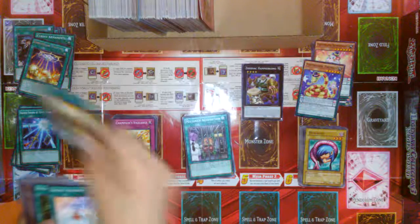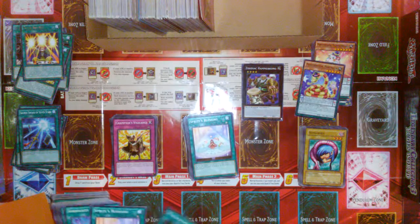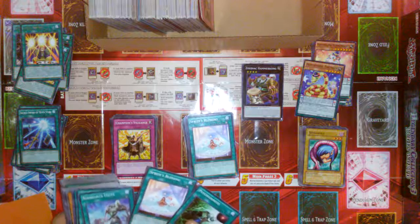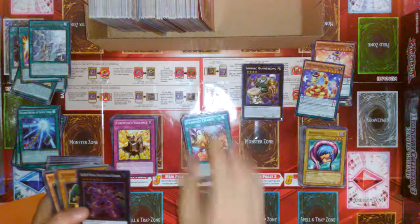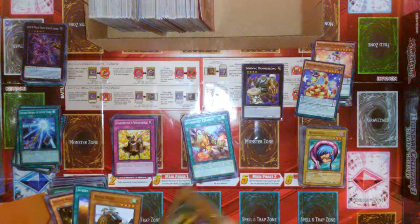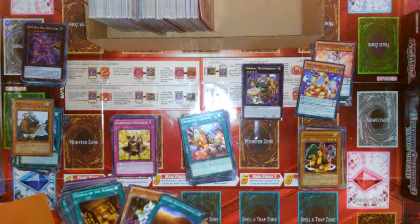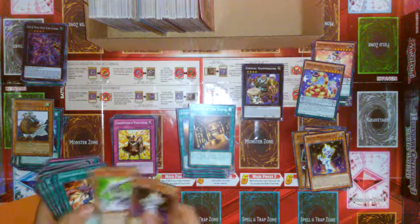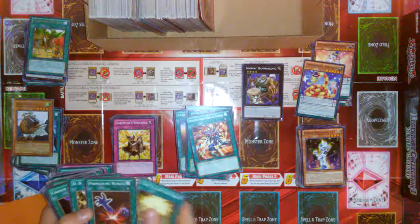Let's see — we have Super Koi Koi Rare. Another Sprite's Blessing — our third play set total? I think so. Psychonesis. Another Sprite's Blessing, really. Another Mausoleum of White Rare. And then we have a Super Rare from Code of the Duels — DDD Wave High King Caesar. Sonic Bird from Gold Series 1. A Blue-Eyed Shining Dragon — nice. Some really old stuff here. We have Amazonas Village Rare.